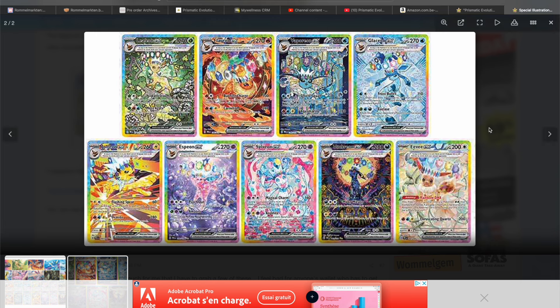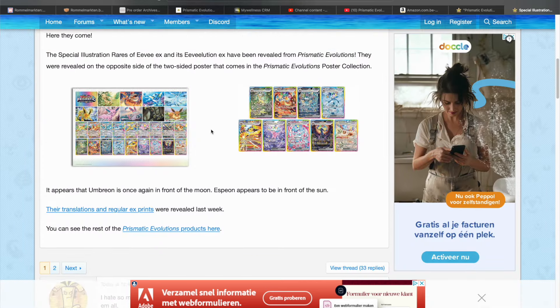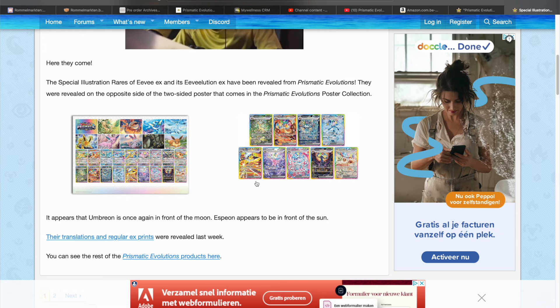That would be very interesting, because if we know what is in the Gen 9 dex, we probably know what is going to be in Prismatic Evolutions. Will they put SIRs from some of those Pokemon? I hope so. This is gonna go nuts, guys.